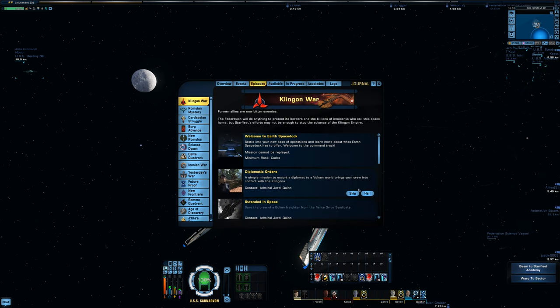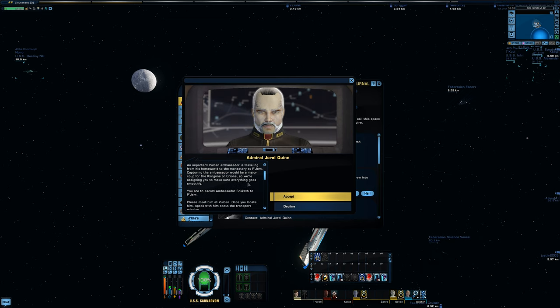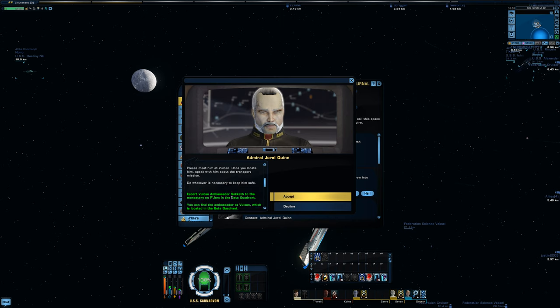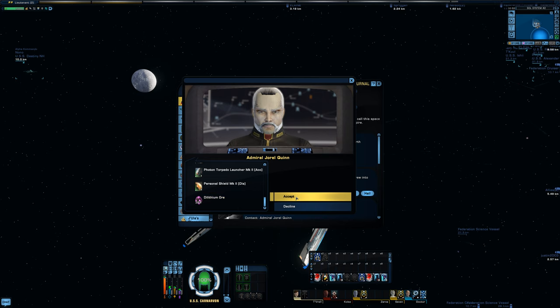Alright, let's do our first mission. We're in the Klingon War arc and we're doing Diplomatic Orders. An important Vulcan ambassador is traveling from his homeworld to the monastery at Pajam. Capturing the ambassador would be a major coup for the Klingons or Orions, so we're assigned to escort Ambassador Soketh to Pajam. We'll get some XP, expertise, a data recorder, photon torpedo, personal shield, and some dilithium.